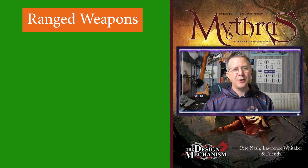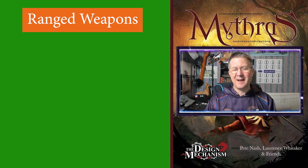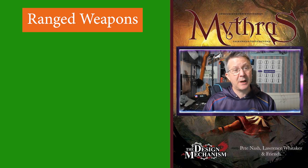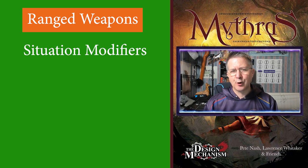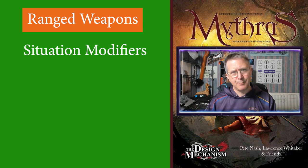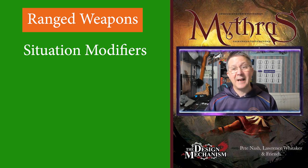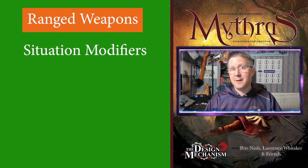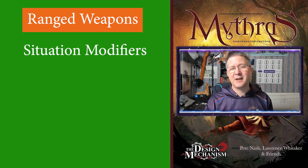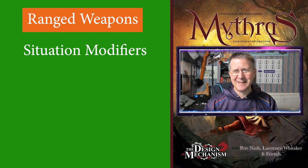Okay back to ranged weapons — so you have reloaded your bow, swung that sling around a couple of times and are ready to fire. On page 108 of the core rulebook there are ranged combat situation modifiers which include the effect on the difficulty grade for the shot in various situations. For example, in light wind the difficulty grade becomes hard. If the target you are shooting at is prone it becomes formidable, because they're lying down. And if the attacker is prone it becomes Herculean — although I might actually rule firing a bow from a prone position as impossible.